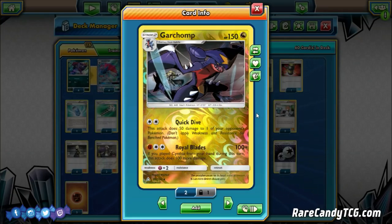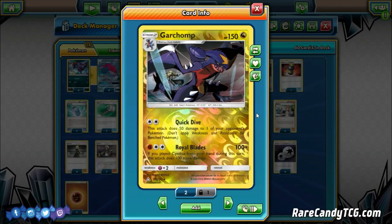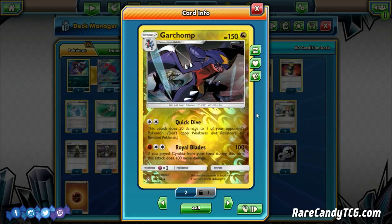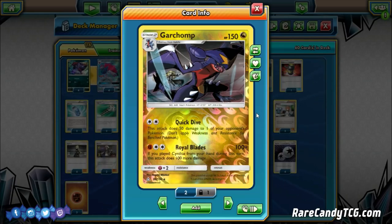We'll also mention Garchomp's other attack, Quick Dive — for a single DCE it does 50 damage to one of your opponent's Pokémon. The math works out nicely with Zoroark GX: if you do 120 to a Lele, Quick Dive picks it off. Similarly, if you do 150 to a Stage 1 GX like Lycanroc or Glaceon, Quick Dive cleans up the knockout. It can be a decent little backup attack.